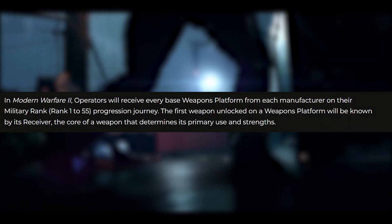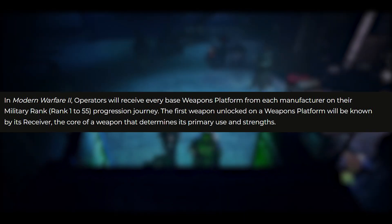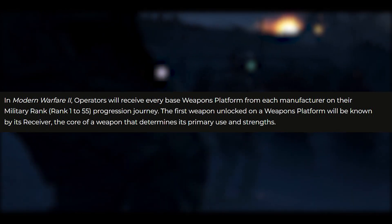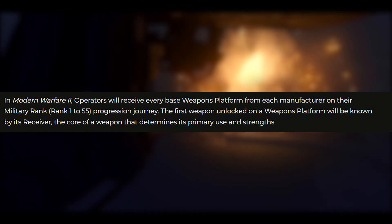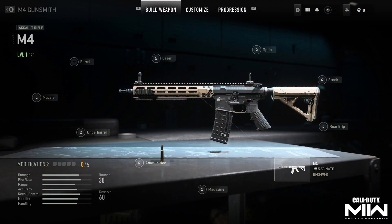In MW2, operators will receive every base weapons platform from each manufacturer on their military rank 1 through 55 progression journey. The first weapon unlocked on a weapons platform will be known by its receiver — the core of a weapon that determines its primary use and strengths. For example, the M4, the first unlocked weapons platform, is from Tempest Armaments and is classified as an assault rifle. After selecting a primary or secondary weapon and heading to the gunsmith, you will see the receiver attachment in addition to slots for muzzles, barrels, magazines, and other parts.